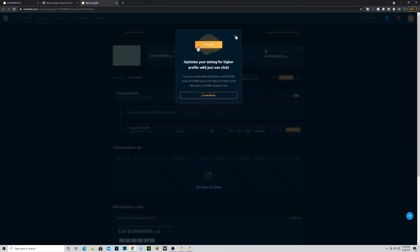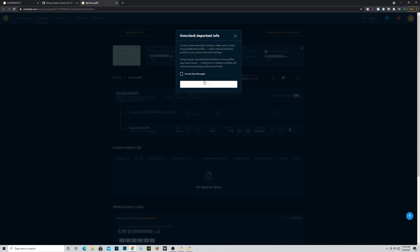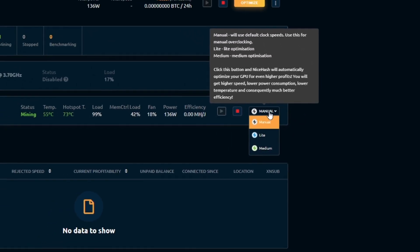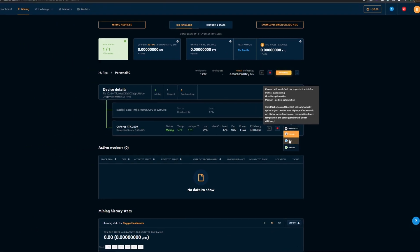After opening NiceHash, it's very simple — it will literally just auto-detect your graphics card and CPU. All we had to do was click Start to begin mining. There are certain modes you can put mining into, and those settings actually impact your earnings. When we tested medium or even light mode, my PC became like a jet engine — it ran really hard.